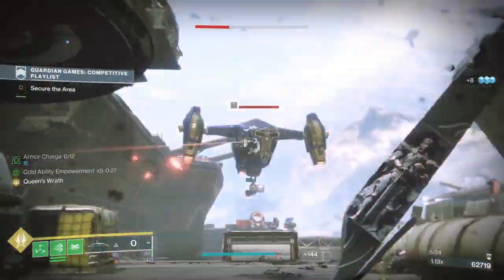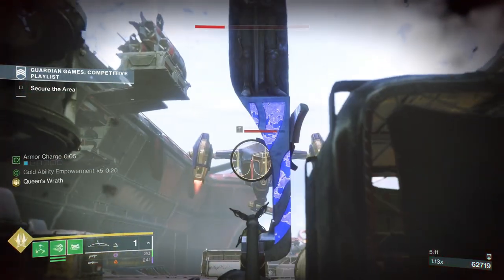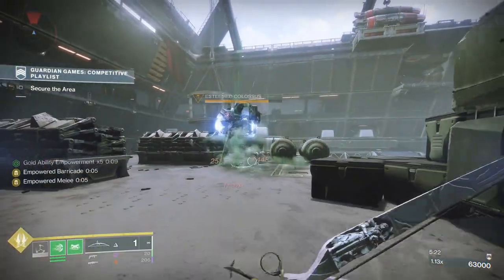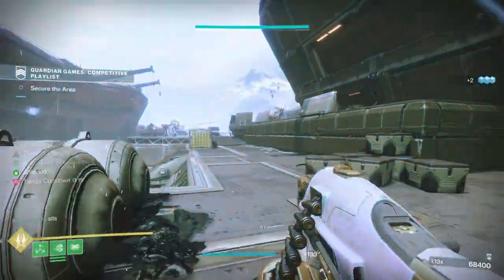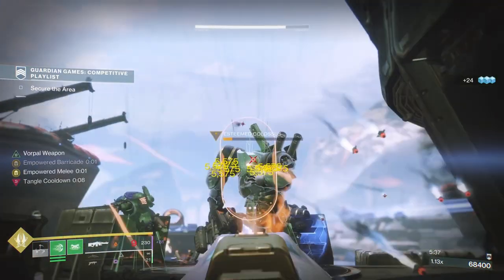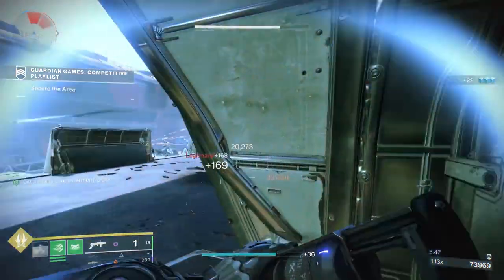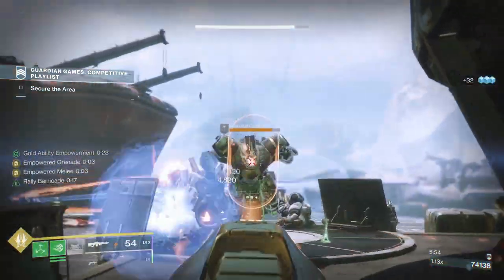I'm going to get into position and wait for the Thresher. Watch out for the rockets because they have pretty decent tracking. I get the Thresher down reasonably low and then just finish with the machine gun. Make sure if you have an auto-loading holster machine gun, every time you move somewhere, every time you're going from one fight to another, stow the machine gun and give it a chance to reload. Always get into the habit of storing your machine gun before you move to another encounter.